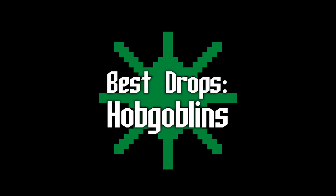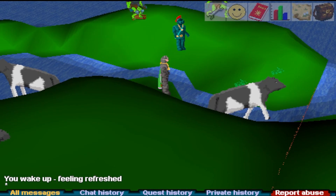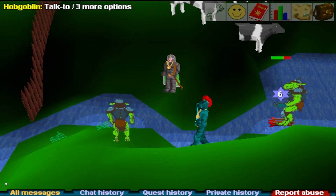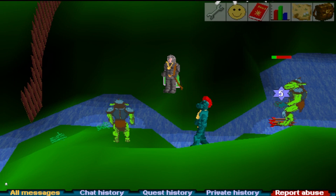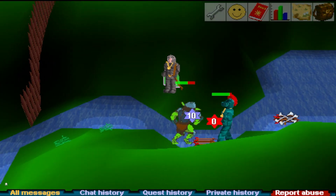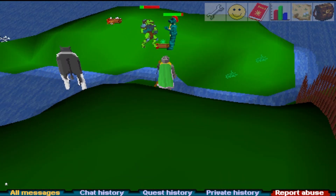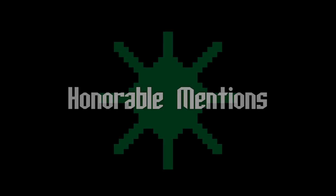Best drops for 40-60: hobgoblins. The hobgoblins on the peninsula west of the crafting guild are great experience and great drops. If you don't have Telekinetic Grab or can't afford a bunch of law runes but want to keep the drops, you'll want to use an alt — with at least 30 defense, ideally 40+, and low attack and strength. The alt picks up your drops and tanks the hobgoblins. If you favor wealth more than experience, equip a weapon on the alt to kill hobgoblins faster.